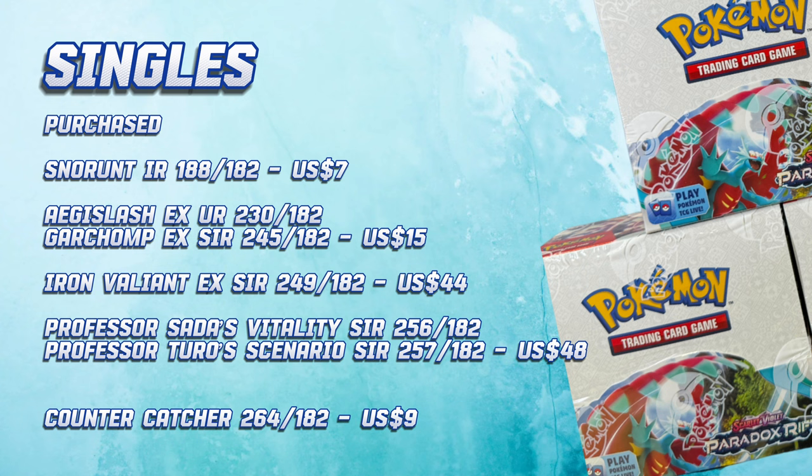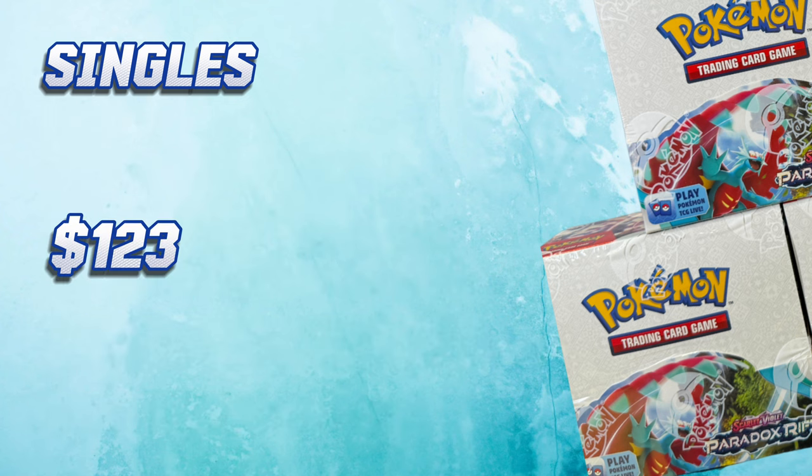The Roaring Moon EX Ultra Rare I managed to trade using one of the cards I possessed, so I'm very glad I didn't have to spend much on that. I spent $15 on Aegislash EX Ultra Rare and Garchom EX Special Illustration Rare. I was very lucky that someone in the marketplace sold me the Iron Villain EX Special Illustration Rare for $44. Prof. Sadler's Vitality and Prof. Turo Scenario I got for $48 total. The last missing card, Hyper Rare Counter Catcher, a friend sold to me for $9 — very cheap. In total for singles, I spent $123.